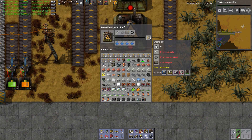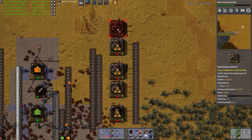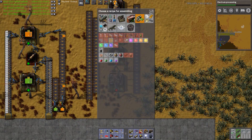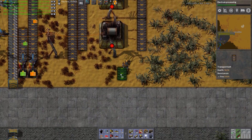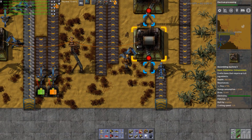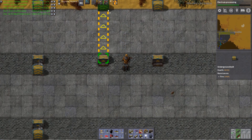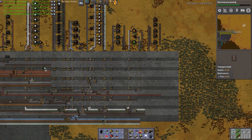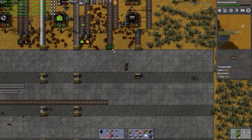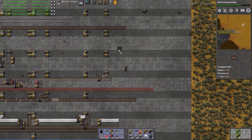You'll make the iron pipe. You'll run iron just to there. You will become the iron pipe output. And here's where we're going to mix the steel and the gear wheels. Our steel is really far down there - I must have a distinct shortage of it now.